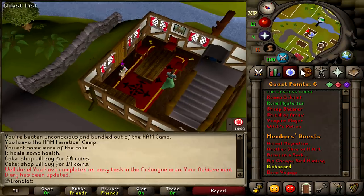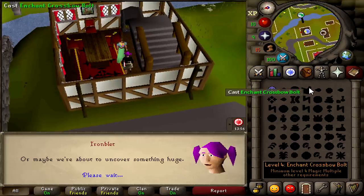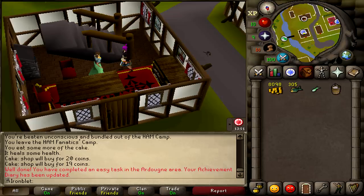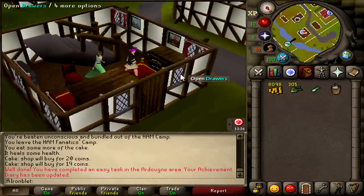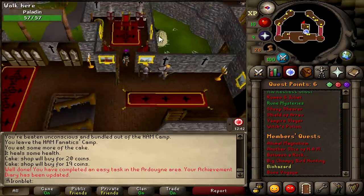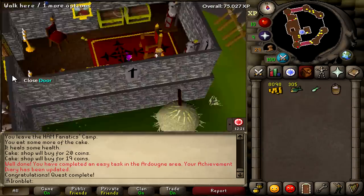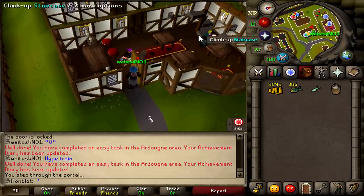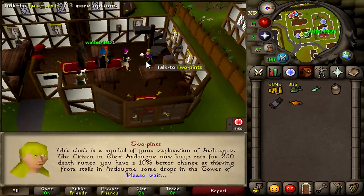We're finally done with the Biohazard quest. It's a doozy, especially with no teleports — I did this on my other account with teleports. One of the big hurdles at the start, finished. 22 thieving as well, not bad. And all this work finally pays off — we get the Ardougne cloak!